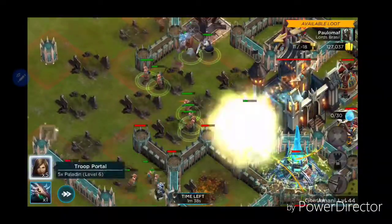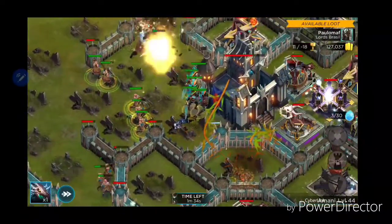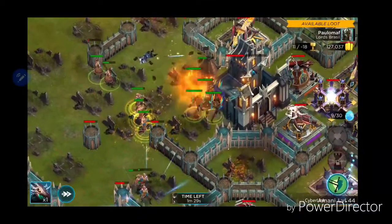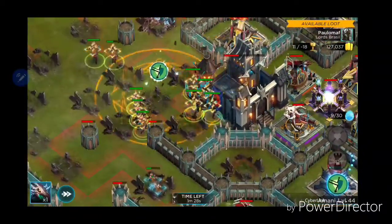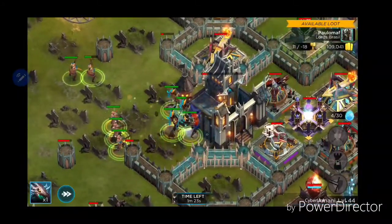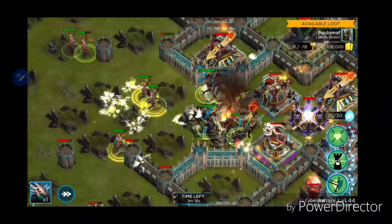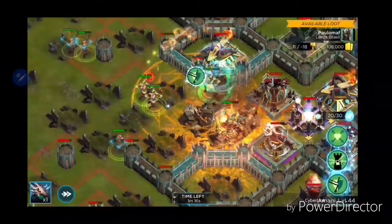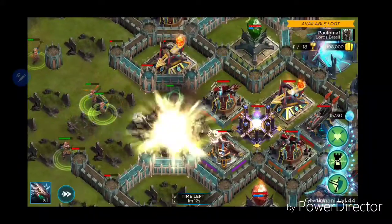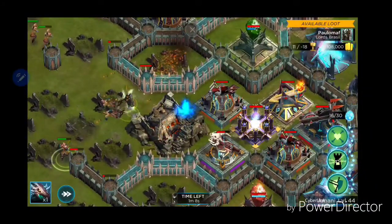I wanted to stop that tower right there and put these guys out for some healing. Bark Skin to protect them and our archers right here. The Bark Skin is helping our healers stay alive. The archers are doing a lot of damage, and by having Bark Skin on there they can continuously get healed over and over again without worrying about not being effective.